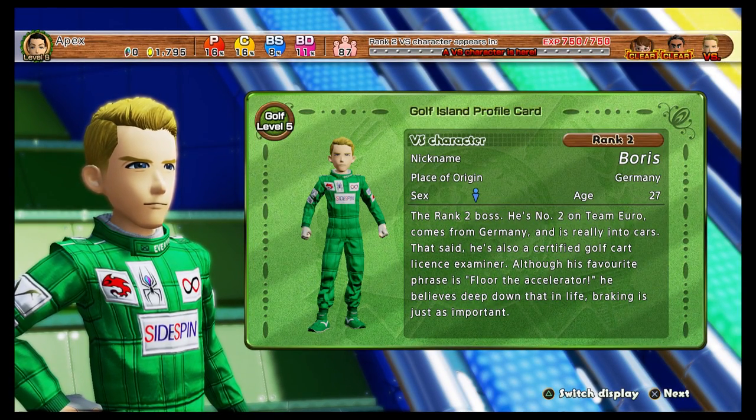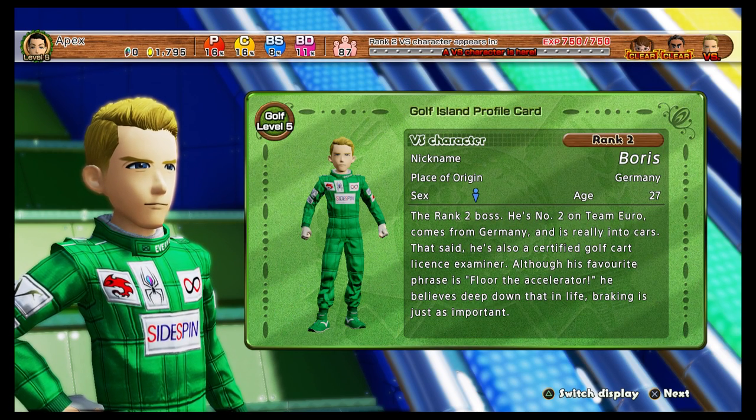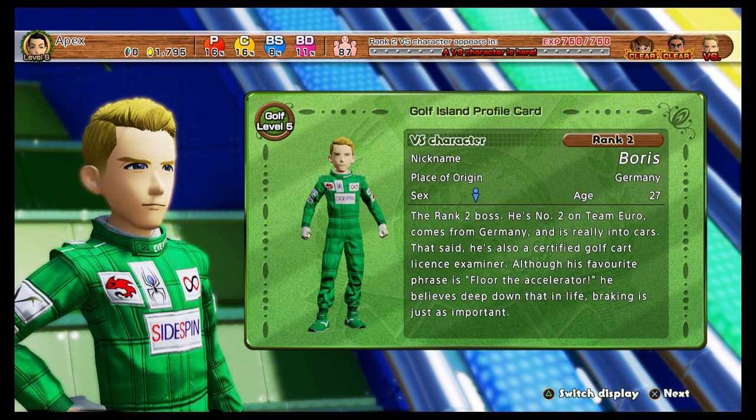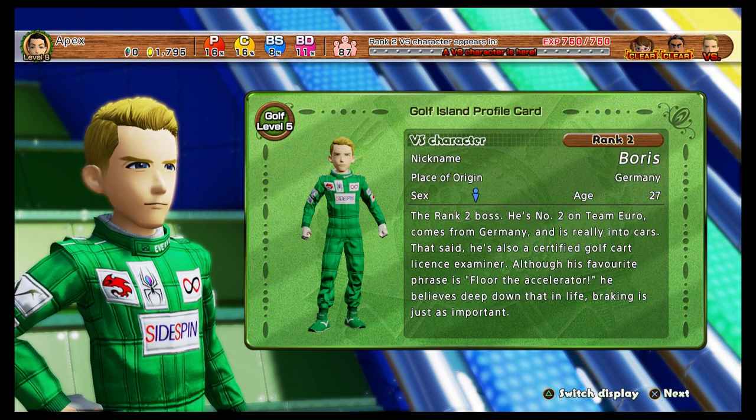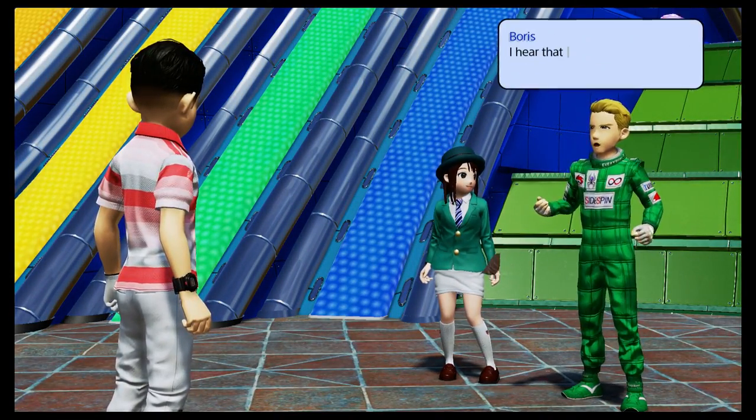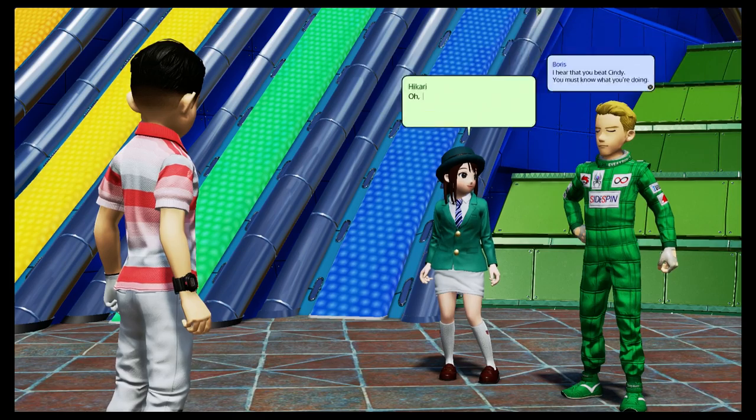I've done a Knack 2 video as well today. If you could go over and hit a like on part 1 of that, that'd be fun. It's a fun little series, kind of like this except it's a platformer style game. The rank 2 boss - he's number 2 on Team Euro, comes from Germany and is really into cards. He's also a certified golf cart license examiner. He's 27, quite a cool looking guy. The first normal looking guy we've faced, really.